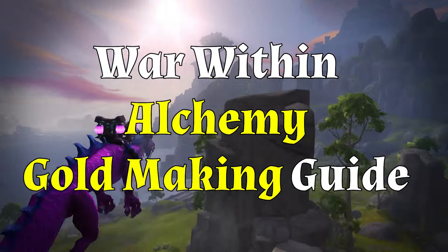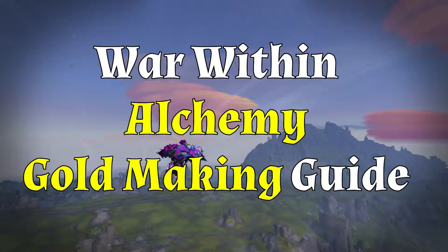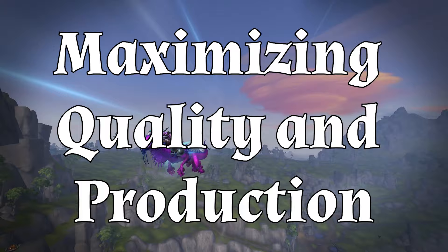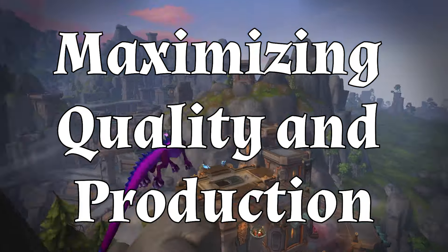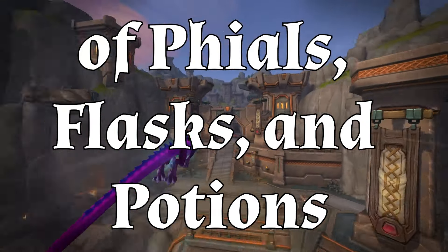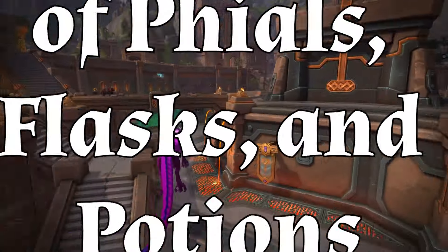To maximize quality of production of files, flasks and potions in War Within Alchemy, you need to strategically allocate your knowledge points into various specializations to enhance your crafting abilities. The goal is to improve your crafting skill, which affects the quality of items, and to increase your multi-craft chances to maximize the number of items produced per crafting action.